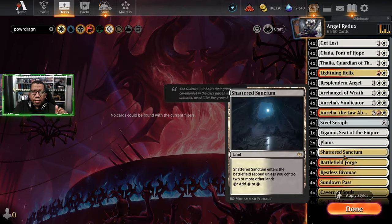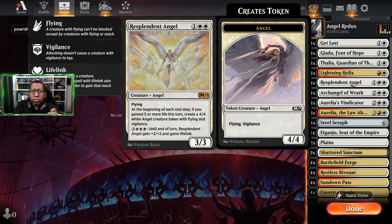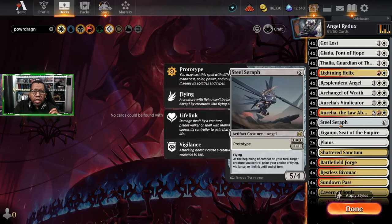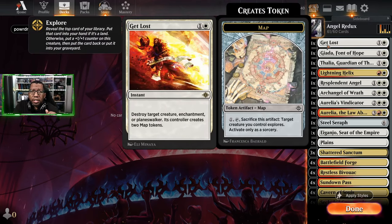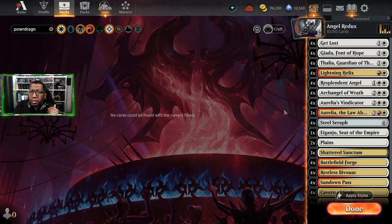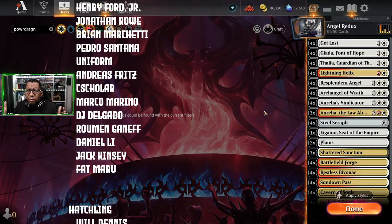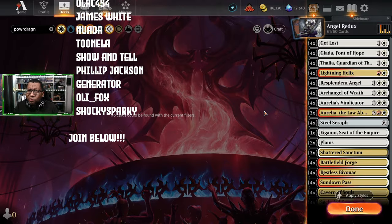I think I can get away without that and add more Secluded Courtyards, cut one Sanctum - that cuts the number of tap lands coming into play. We still have 12 lands that make red for our seven red spells so I don't think that's the worst thing. The final list is four Get Lost, four Giada, four Thalia, four Lightning Helix, four Resplendent Angel, four Archangel Wrath, four Aurelia's Vindicator, three Aurelia the Law Above, four Steel Seraph. If you want to cut to 60 you could cut a Thalia or one Get Lost. There'll be a link in the description - we'll see you next time!